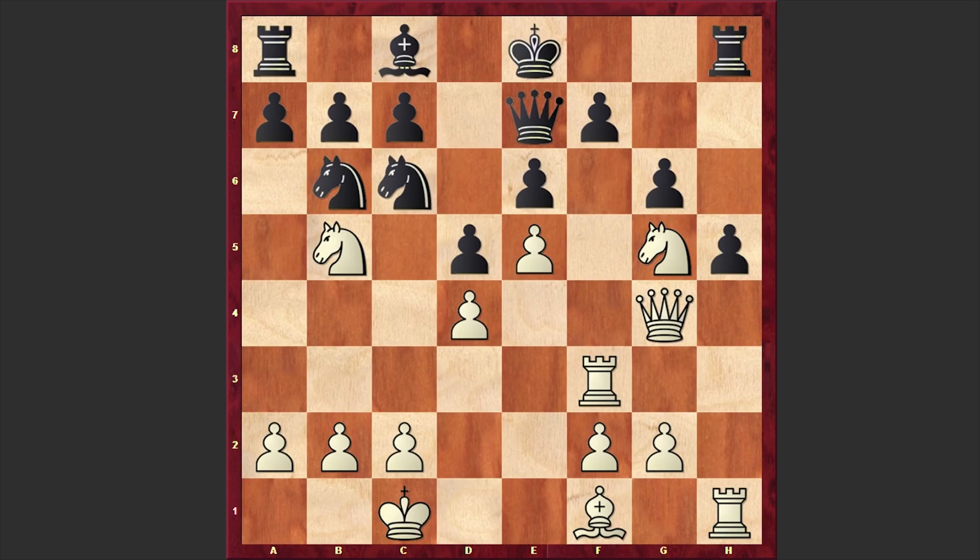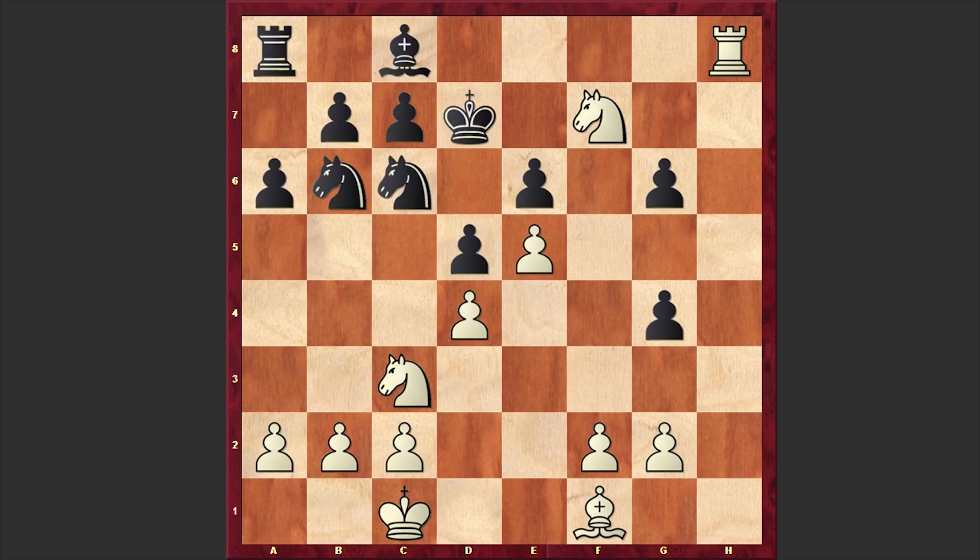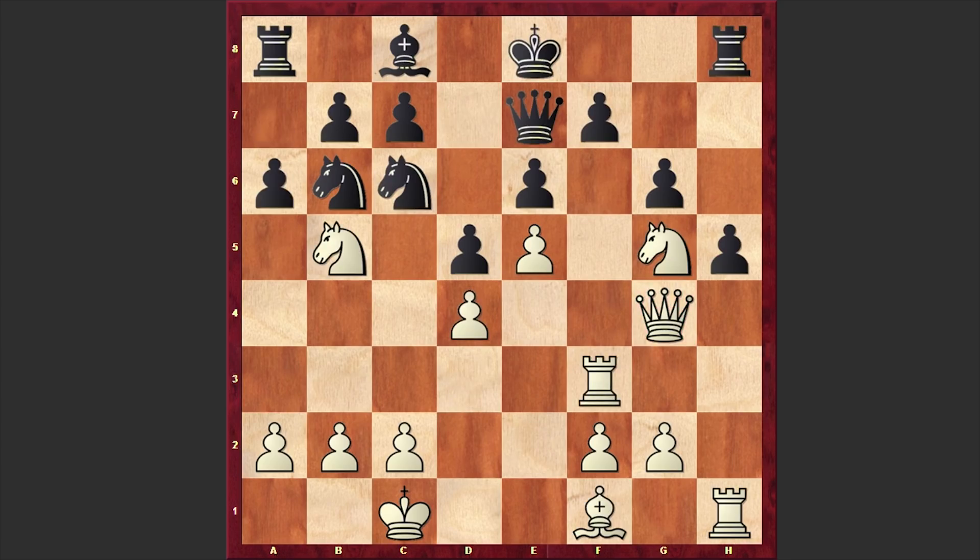Stockfish 8 played a powerful Rf3 move. Look at this brutal queen sacrifice. a6 by AlphaZero — black wants to kick away the knight. But let's have a look: what if hxg4? Then after Rxh8 and xd7, white can capture on f7 and win back the sacrificed queen. If Qxf7 then Nxf7; if a6 then Nc3. After Nxd4, Ne2, and the exchange of knights on e2, white has a huge advantage — white pieces are very dominant and black pieces are placed awkwardly. That's why after Rf3 we have a6 by AlphaZero.